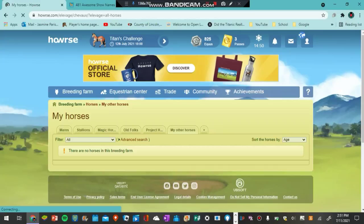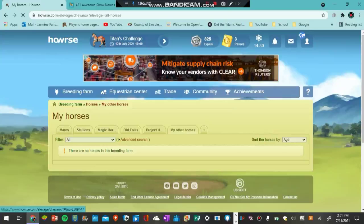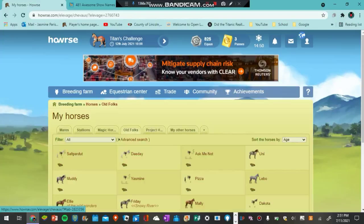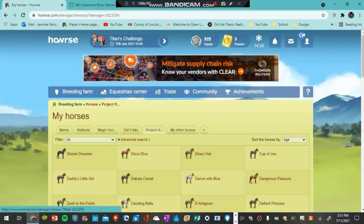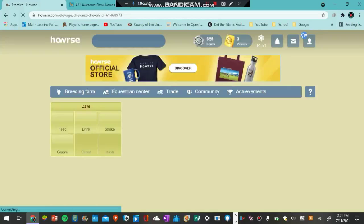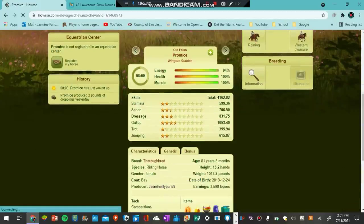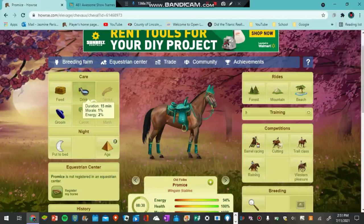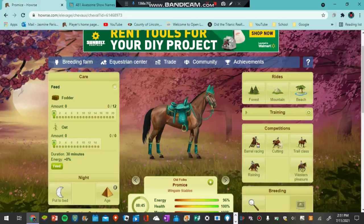What I usually do daily — I have a couple of folders: I have the mares, the stallions, the magic horses which I don't really use, and then the older horses and my project horses. Usually I will take care of these horses first. The horse that I was given when I started the game is this horse right here, Promise.